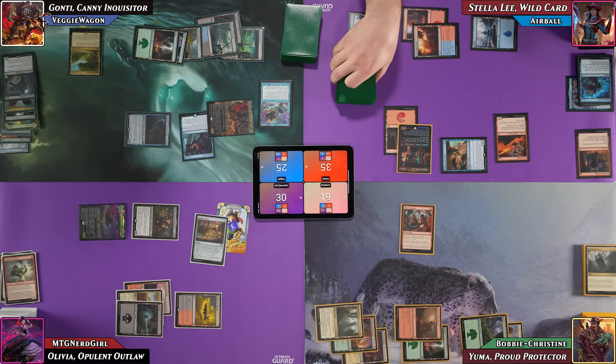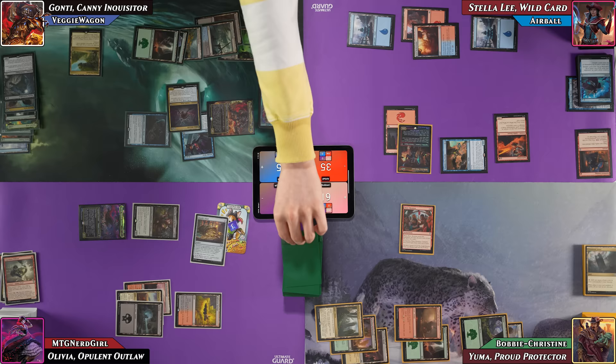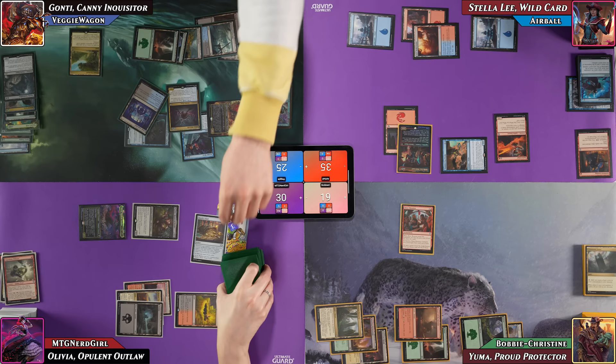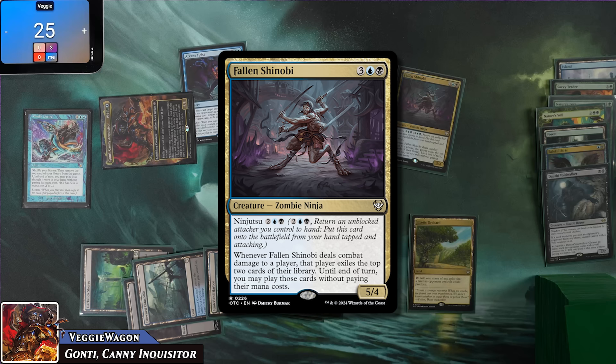VeggieWagon casts Fallen Shinobi from the top: a 5/4 where when it deals combat damage to a player, that player exiles their top two cards and Veggie can play those for free until end of turn. He passes. On his upkeep, Airball draws the two cards from Arcane Denial's delayed trigger, plus an additional one for himself.